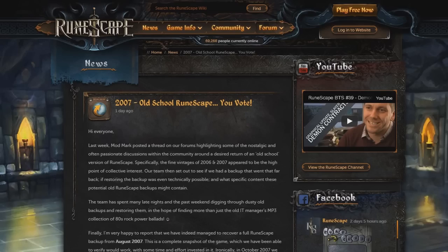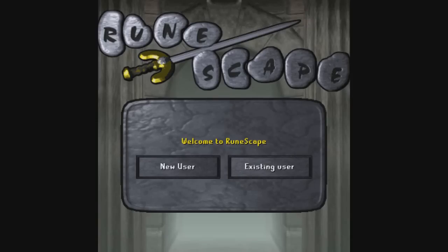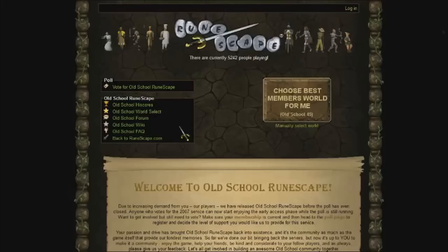Basically Jagex are proposing to bring back 2007 old school RuneScape servers. The RuneScape 2007 servers are coming out this Friday. The 2007 RuneScape servers - old school RuneScape as it has been called - has come out.